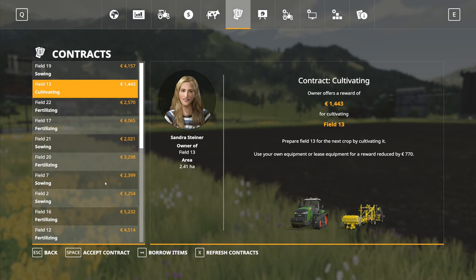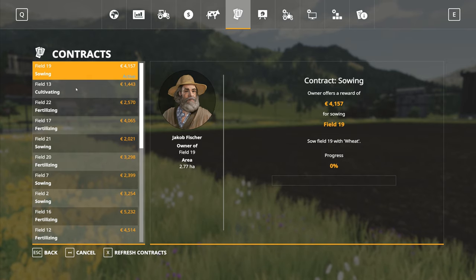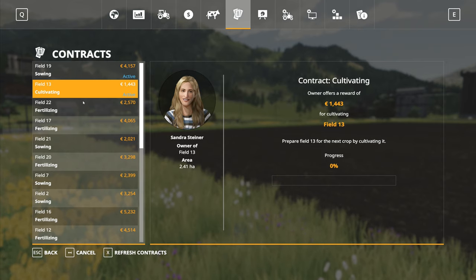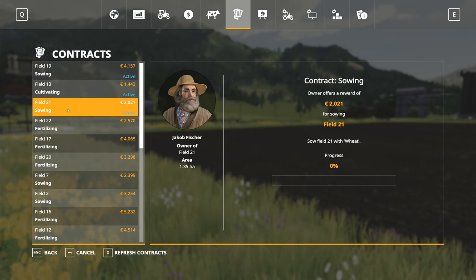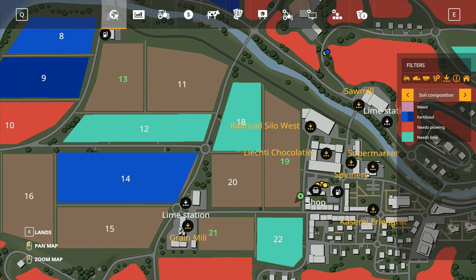I haven't got a lot else to do here. We've got a cultivating job, and one sowing job on field 19 with wheat, which is only a small field. We'll borrow items for field 19. The cultivating for field 13 will borrow items for that one too. Field 21 is wheat as well — same farmer — so we'll borrow items for that one again. Field 19 and field 21 are the same farmer.